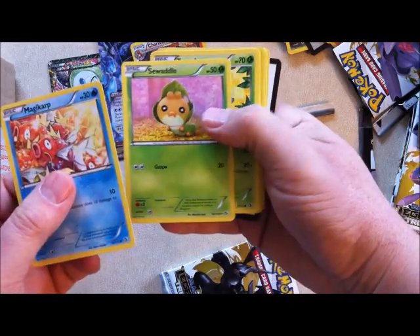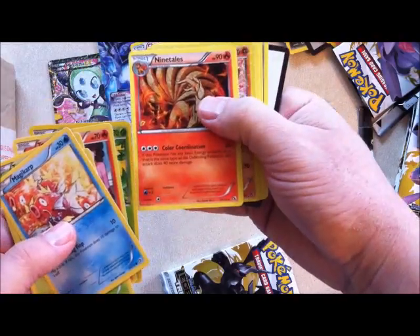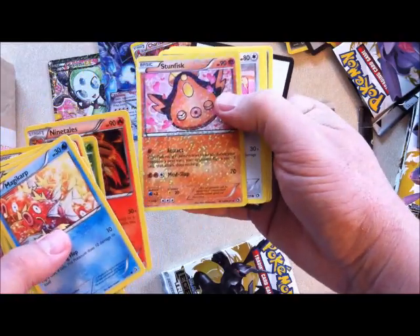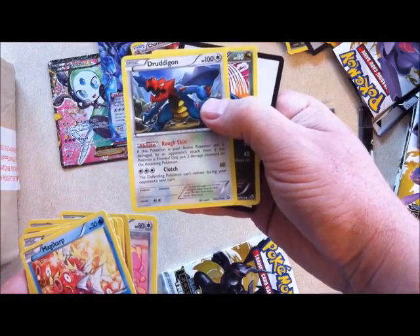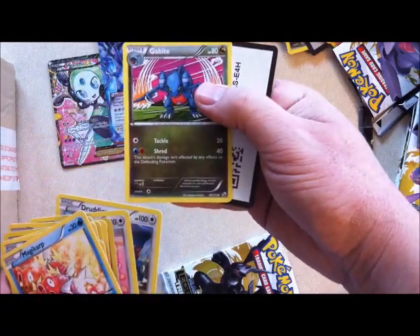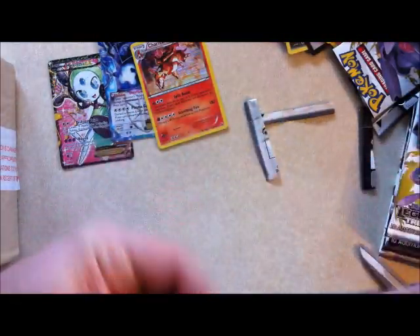Magikarp, Sewaddle, Tangela, Tepig again. Tangela reverse holo. Ninetales — that's cool. Stunfisk, Audino, Druddigon, and Gabite. You say Gabite, I say Gabite.